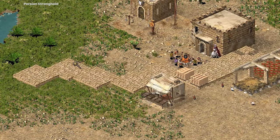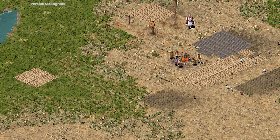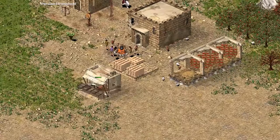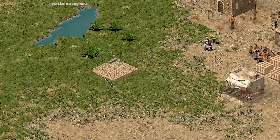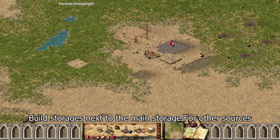Now remove the extra storage. Fill in the blanks. Buy some iron for storage so that the miners can continue to go there. Build storages next to the main storage for other sources.